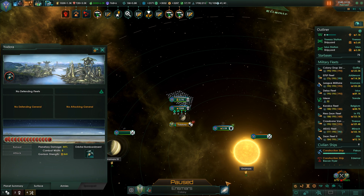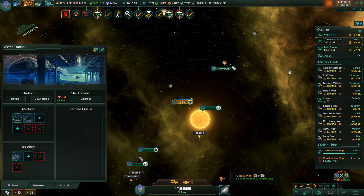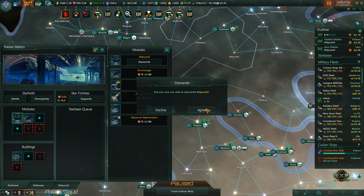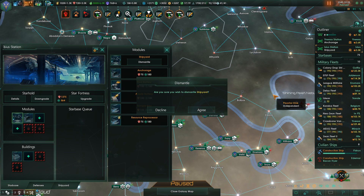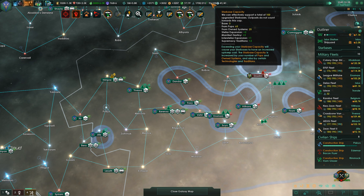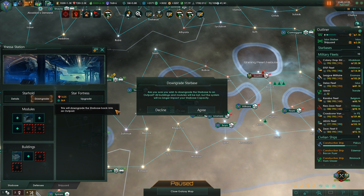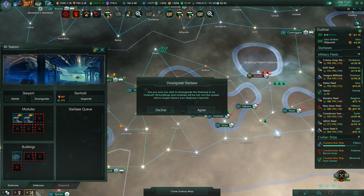Shipyard - Inessa shipyard. Let's just dismantle that building, I don't need one there. We are at 92 out of 100 starbase capacity, so let's downgrade that - I don't think we need that. Species enhanced. I don't think we need this one either.